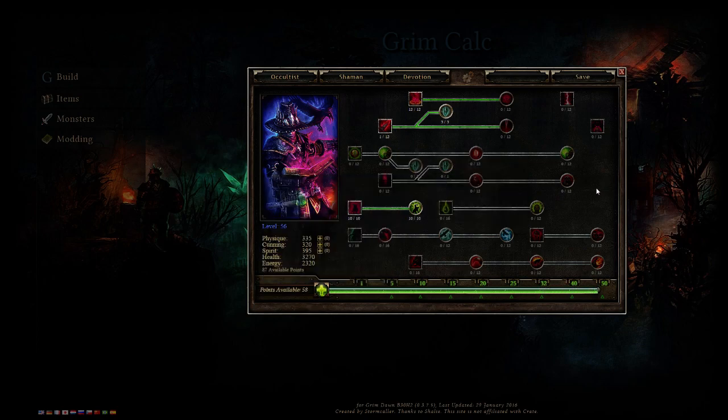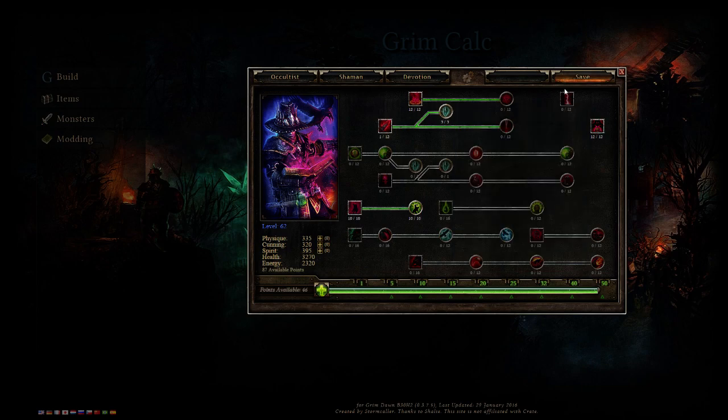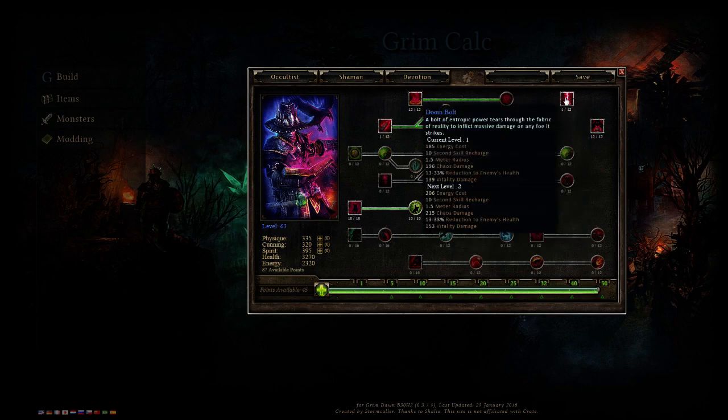When you reach 50 points, you have to get Possession — it's absolutely required. Possession gives you damage absorption, which is essentially mitigation, plus 135% vitality damage as a steroid, and 135% chaos damage. You want one point in Doom Bolt. It does a ton of vitality and chaos damage and reduces targets' max health, so tanky rares can be pretty much instant nuked. My highest Doom Bolt hit at only level four has been around 60k.